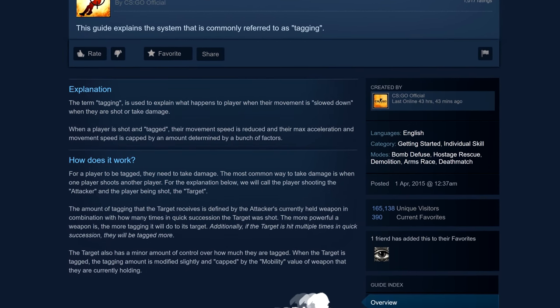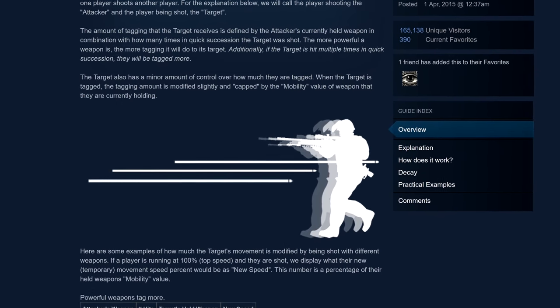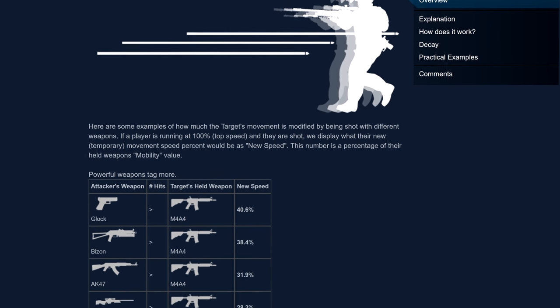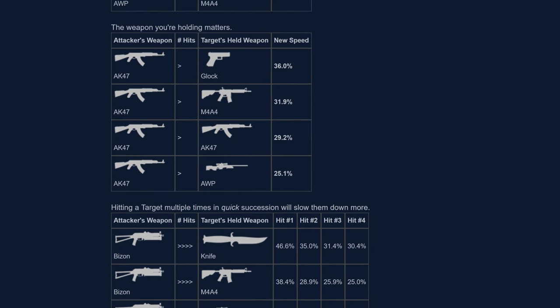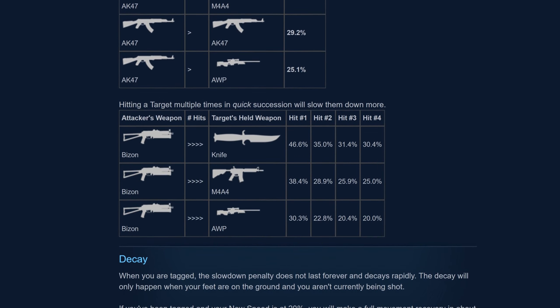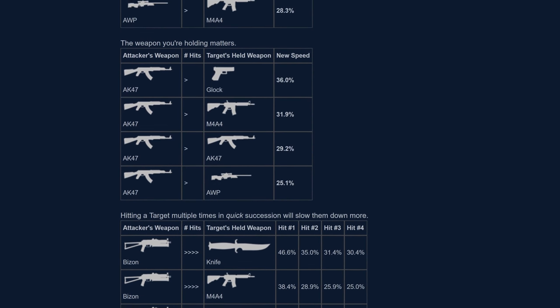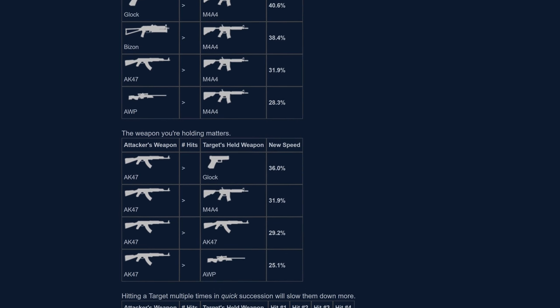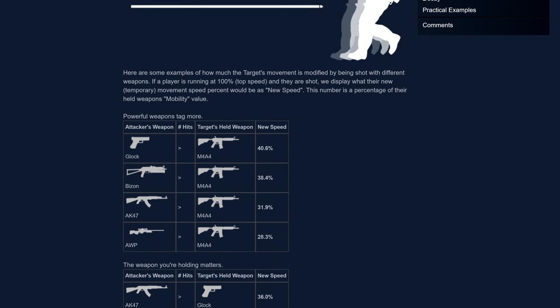Tagging with guns isn't affected by whether you're wearing armour or which bit of your body is shot. And yet it manages to be even more complicated than aim punch, since it depends not just on the weapon you're shot with, but also the weapon you're holding when you are. The more times you're shot, the more you'll slow down. It's such a complicated system that Valve published their own blog about it, along with numerous examples to try and explain it. This guide is a little out of date now — they've since tweaked the values so that the weapon you're holding doesn't matter as much as the one that shoots you, but the theory remains the same.